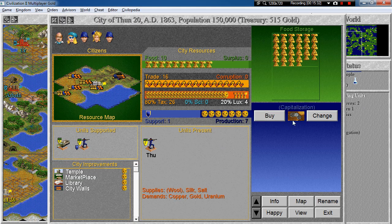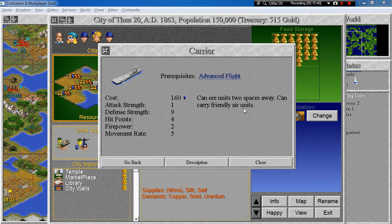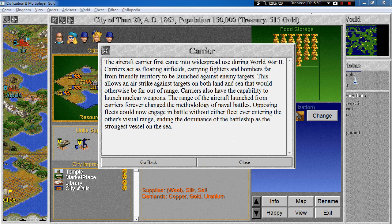Next we got access to the carrier. It can see two spaces away and carry friendly air units — fighters, bombers and so on. It has almost no attack strength but very good defense and a moderate movement rate. The aircraft carrier first came into widespread use during World War II, acting as floating airfields carrying fighters and bombers far into enemy territory. This allows airstrikes against both land and sea targets otherwise out of range. Carriers can also launch nuclear weapons, and their range forever changed naval battle methodology — opposing fleets would now engage without ever entering each other's visual range, ending the dominance of the battleship.